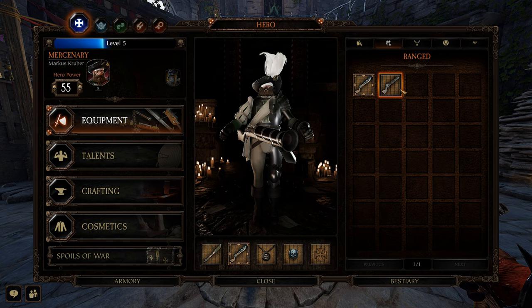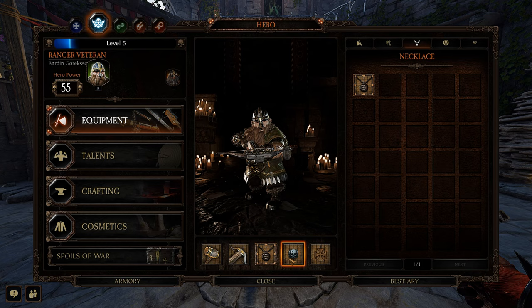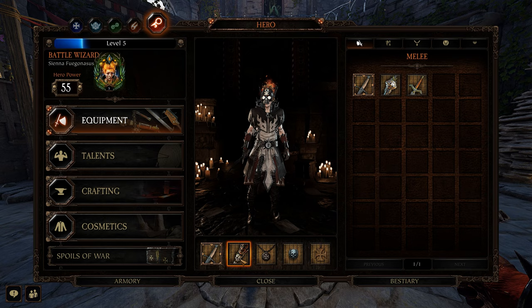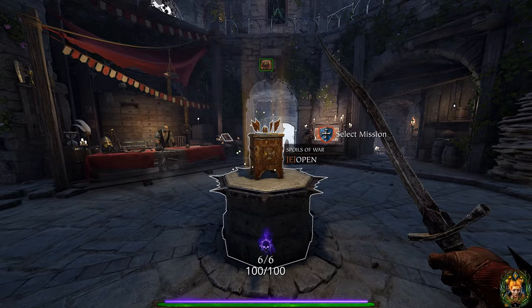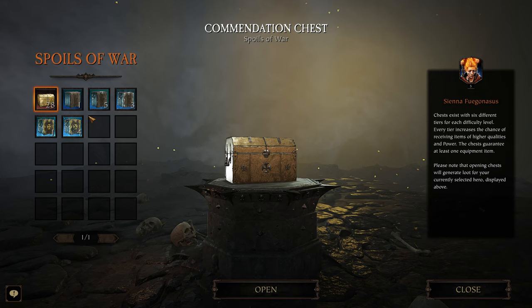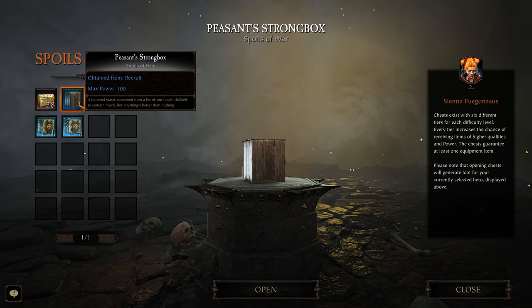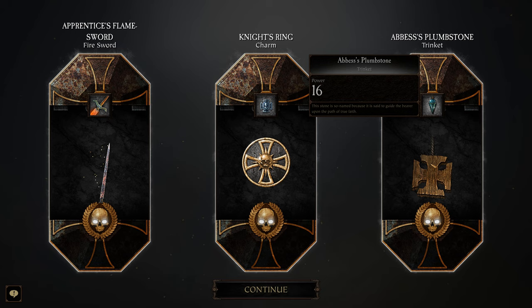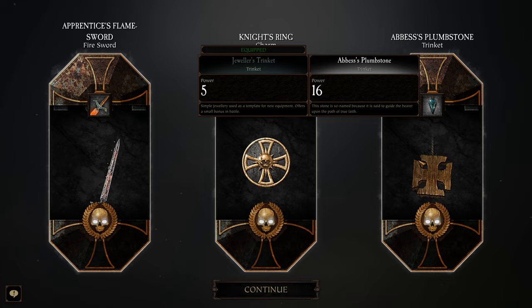Why level 5? Because you obtain an accommodation chest every single time you level up a character. But the important thing to take away here is that when it comes to reaching 300 item power, the quantity of loot boxes is way more important than the quality of the loot boxes. This is because the quality of the box has absolutely no effect on the actual power of the items inside — with the only exception being strong boxes on recruit difficulty, which have a power cap of exactly 100, making them the only loot box to become completely obsolete.